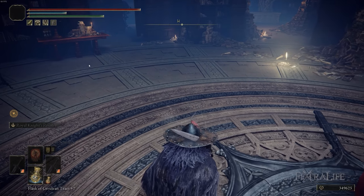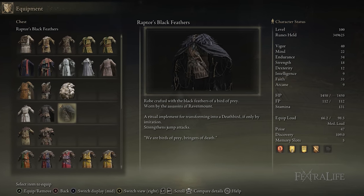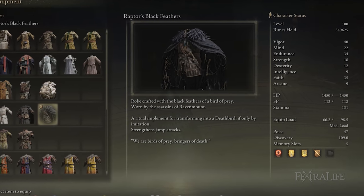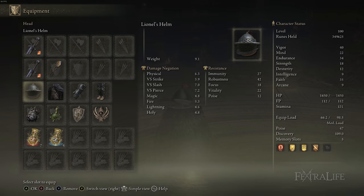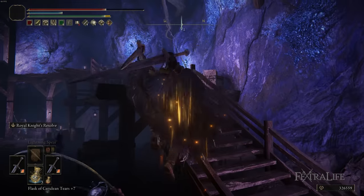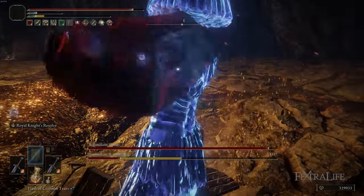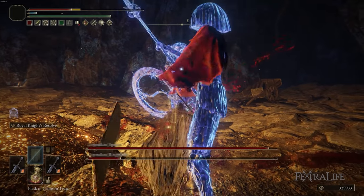When it comes to armor, you really want to use the heaviest you've got. The one exception is the Raptor's Black Feathers on your chest, because that increases jump attack damage by 10% and we do a lot of jump attacks with this build. The other three armor pieces should be the absolute heaviest you can get away with and still medium roll, since playing this build is super aggressive and you want as much protection as possible.